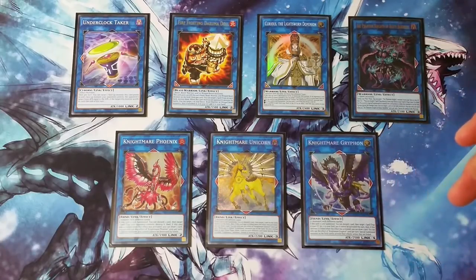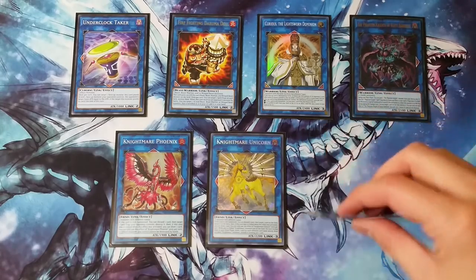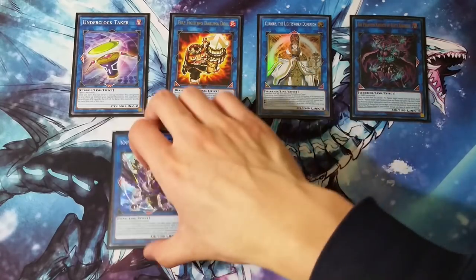And then finally Griffin, which is an annoying floodgate to deal with, and it just offers you more link zones so you can keep doing your plays. That's going to be it for the extra deck.